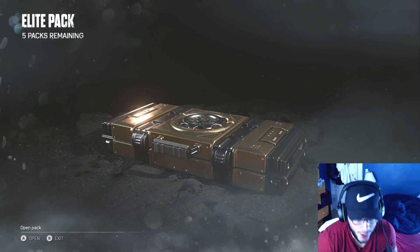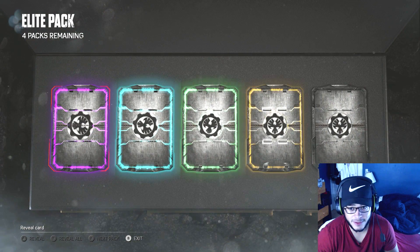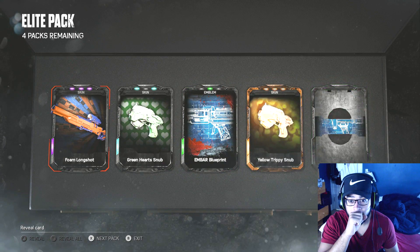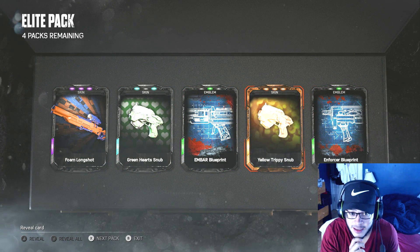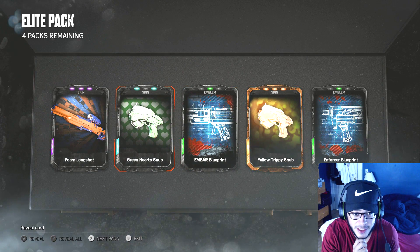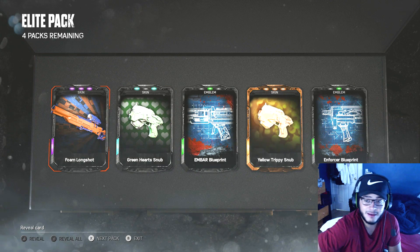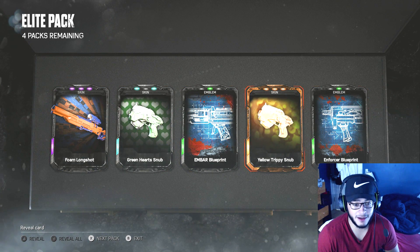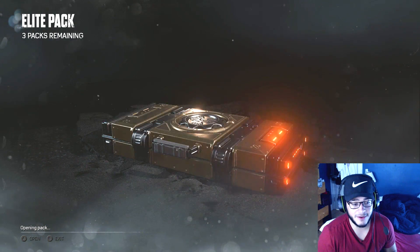Let's go - the elite packs! I'm definitely wanting some crazy shit here. Rare - there we go. Oh, legendary! Trippy Snub - what?! Oh, we got another one too, the hard one. We got a cool Longshot - awesome! This is going well so far. Come on, give me some characters please, I want some characters.